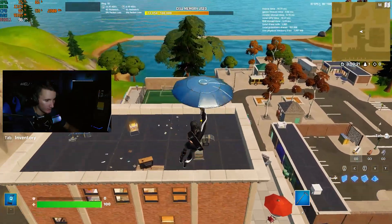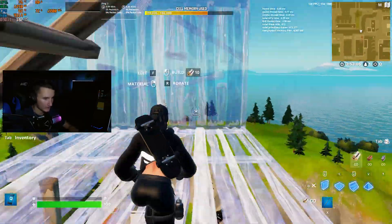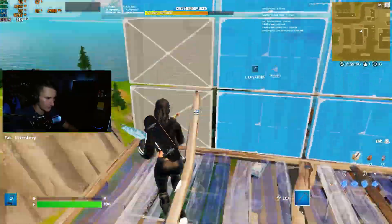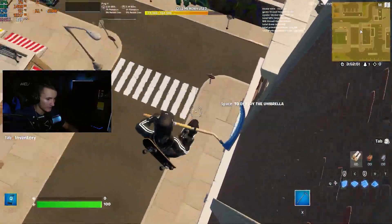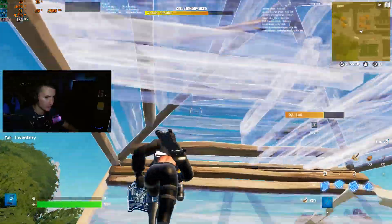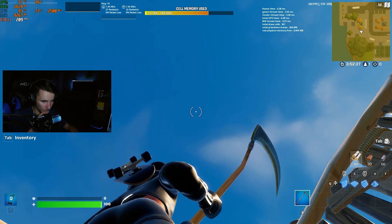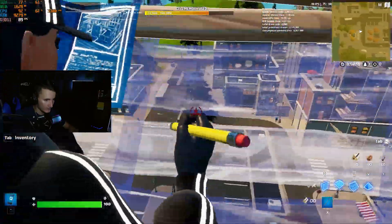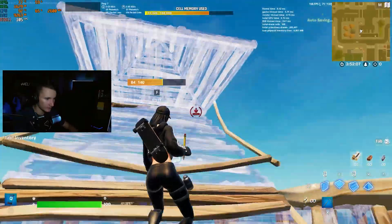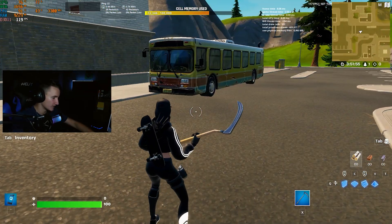Here in Tilted Towers, it veers us away from the Creative thousand-FPS you normally get. Just building around and looking up toward the sky, we're getting over 200 FPS. Running around the city on the ground, we're getting around 120 FPS. Building around we get 130–160s, sometimes up into the 170s. Looking at the city while building we get about 90–100 FPS, and running around the city we're getting 110–120. That's the internal monitor test done.